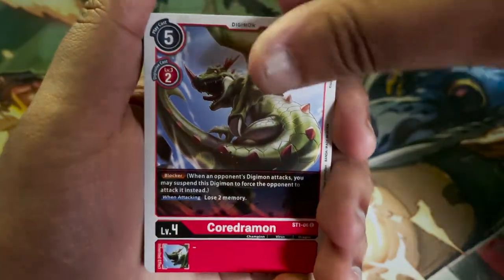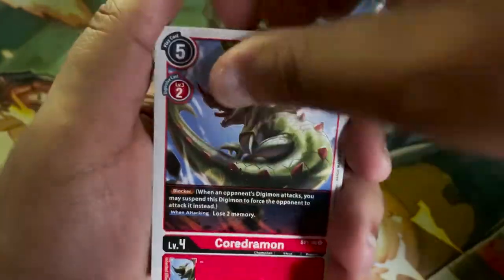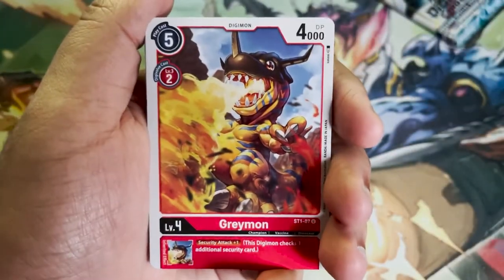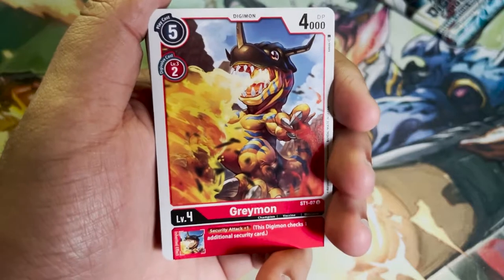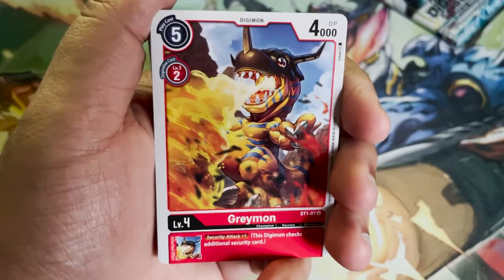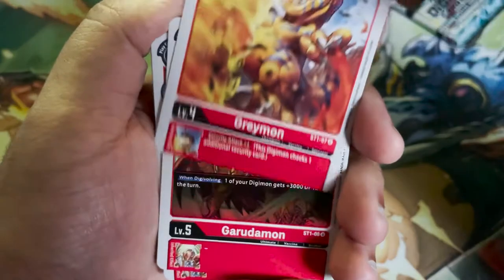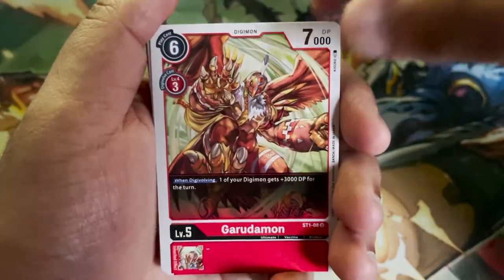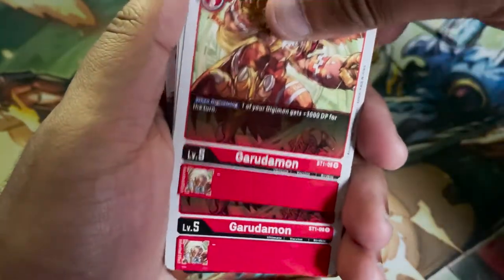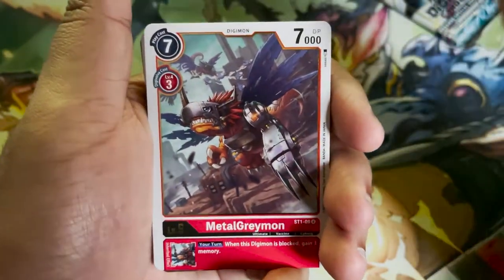We've got Coredramon. The quality of these cards is quite nice — they feel very sturdy. Oh, Greymon — why does the art look so goofy, like a Funko Pop? Little body, big head. Only two Greymens. Garudamon is lit — how many Garudamons? One, two, three, four. These cards kind of stick together a bit.